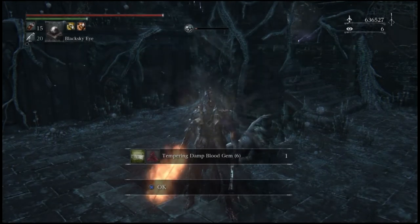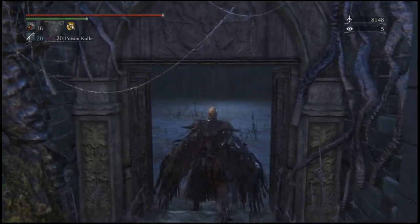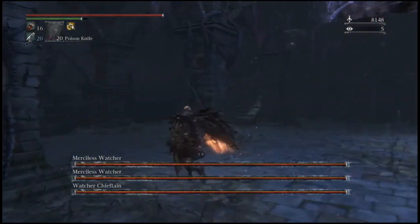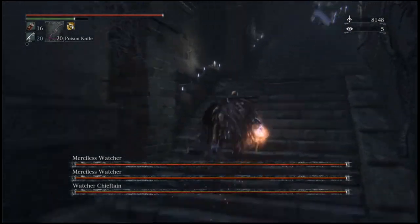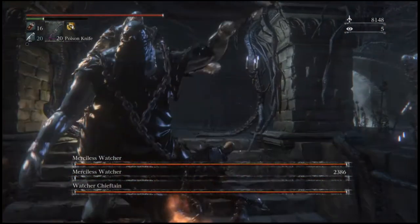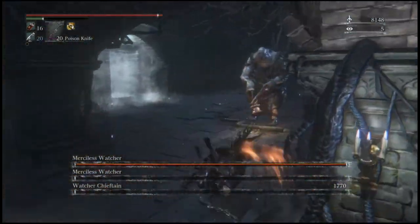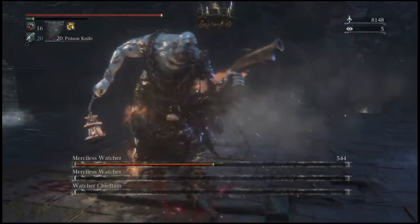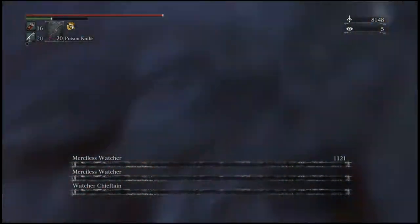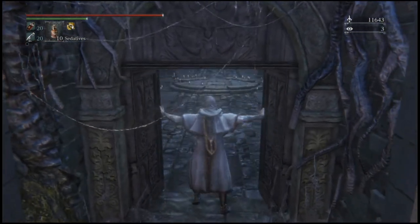The next one here was the Merciless Watcher and the Watch Chieftain — three lovely burly built bounces. The bigger the target the harder they fall, as the saying goes. These are going down very quickly.